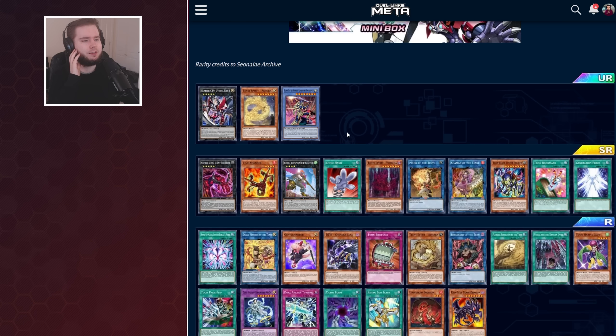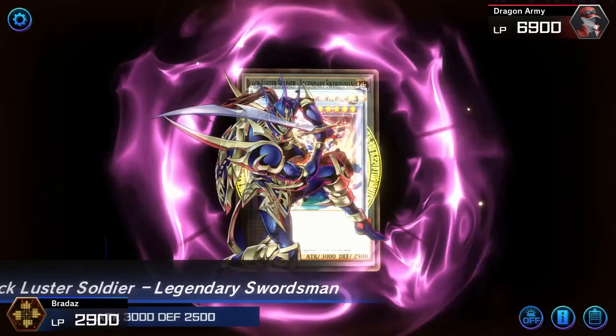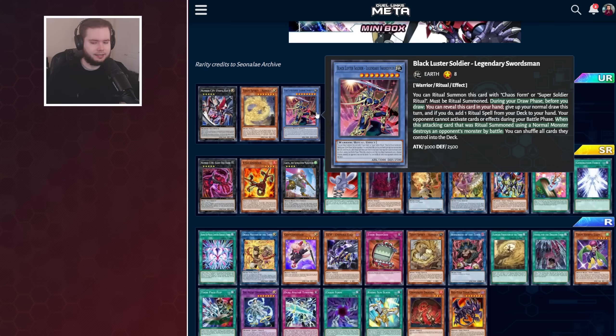Then we've got BLS. This card is funny because it just came out of Master, like yesterday, so it is very aptly timed. In Duel Links it's going to actually be playable, as opposed to Master where it's not really playable. During your draw phase, before you draw, reveal this card — if you do, you can add a ritual spell from your deck to your hand instead of drawing, which is a fairly cool effect. It's not usable turn one, so you can't search out your Chaos Form and summon this — that doesn't work.